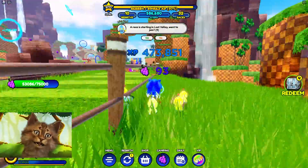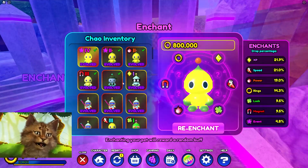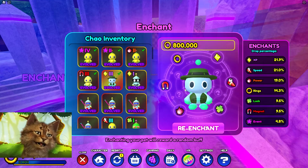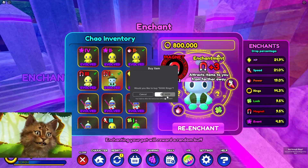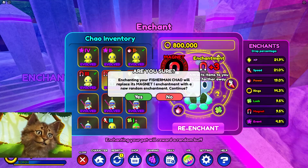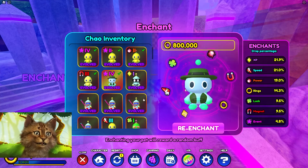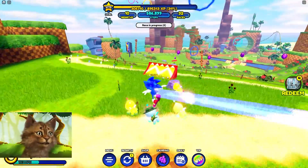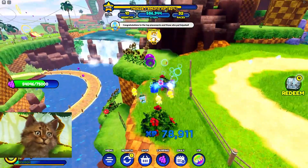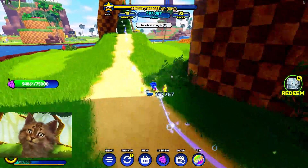By the way, I figured out a cheat code - you need a lot of rings, but it's so good. Go to Enchant and enchant your Chow to get the event currency bonus. I'm re-enchanting to get the event boost - it cost 800 but I got plus four event currency on everything I collect now. I have three Chows enchanted, so I just need to do my other two. This speeds up event currency collection massively.